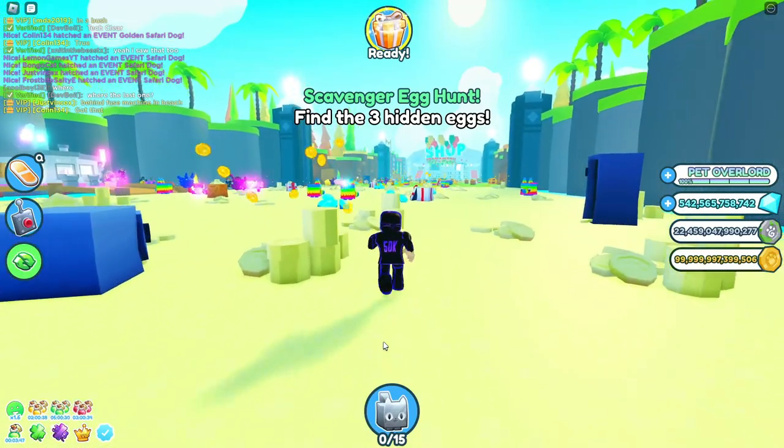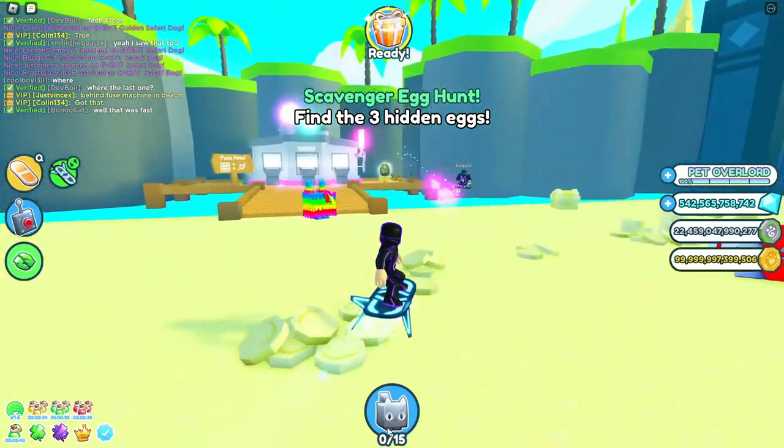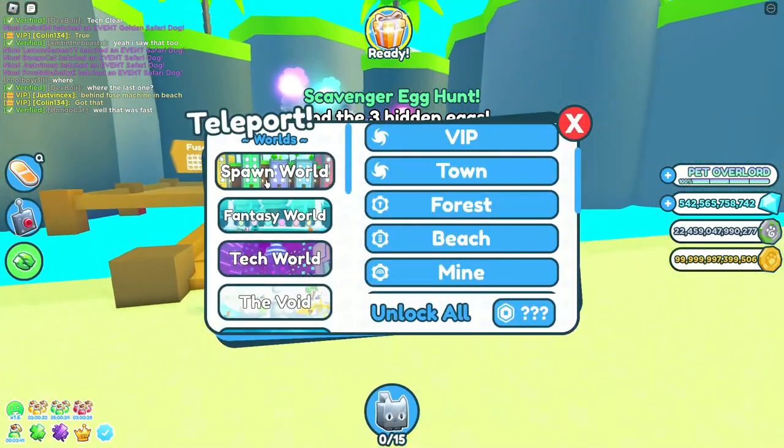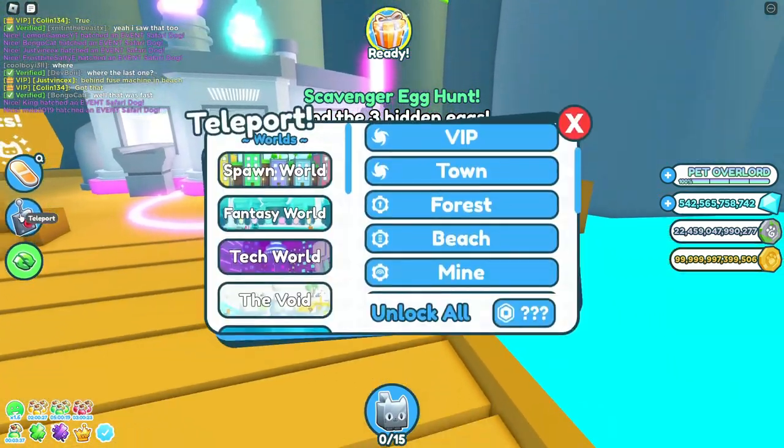Alright guys, it's a new week and I got all the hidden egg locations for you. Number one is in the Spawn World at the beach — just go to Spawn World beach, click there, and it's right behind the fuse machine in this corner.